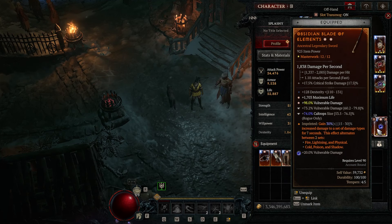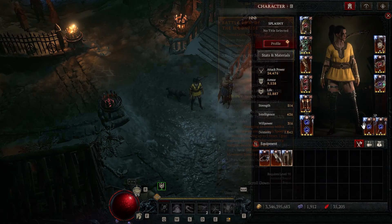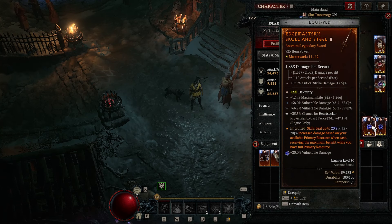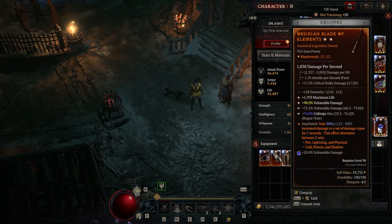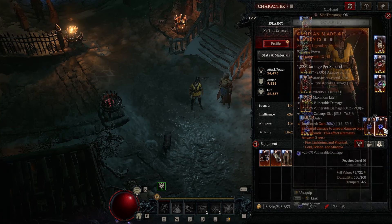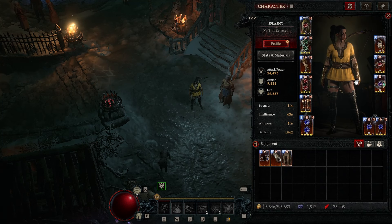Moving on to our Dual Wields: Dexterity, Life, Vulnerable, Temper on Vulnerable, and then Caltrop Size. You could do Caltrop's Duration on one, or Heartseeker like I did to make sure you're at 100%. Both have Dexterity, Life, Vulnerable, and the other Temper on Vulnerable. For the Aspects, Edge Masters and Elements, just for the extra multipliers. That's the gear I'm running — let's take a look at the Paragon Board as well.